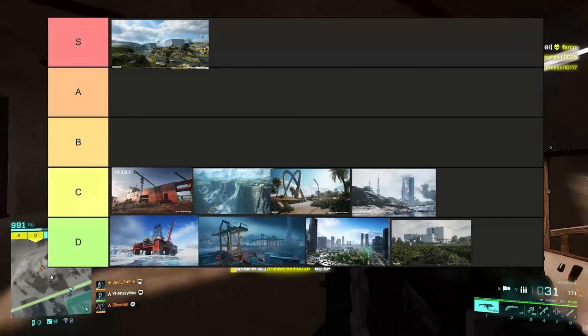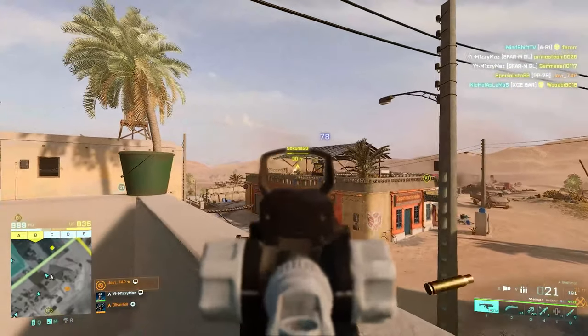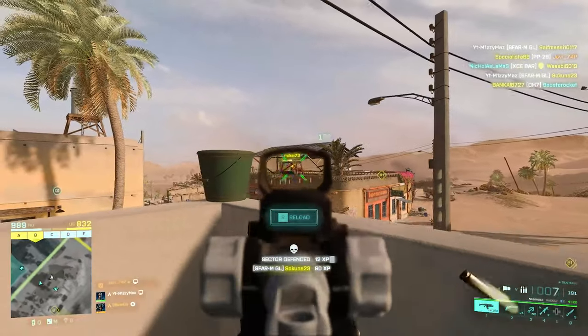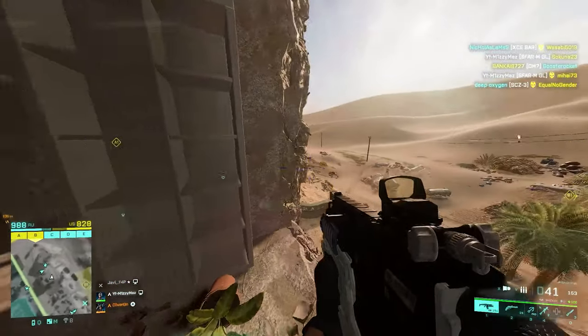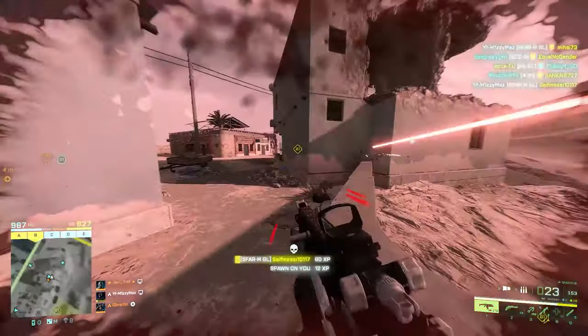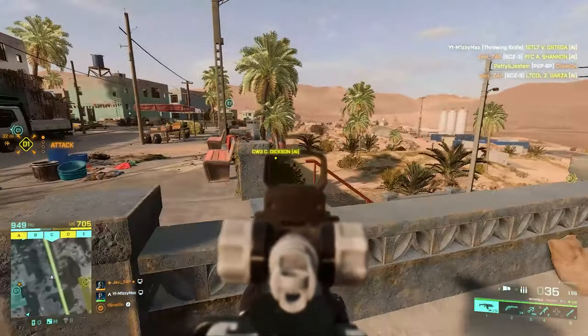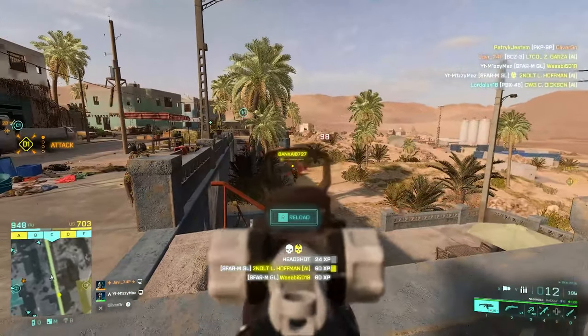Renewal is going to be the fourth map in D tier. It wouldn't be such a bad map if it wasn't for the massive wall in the middle which just makes no sense — it ruins the flow and creates a choke point. On Breakthrough I enjoy this map quite a bit, especially the first and last sectors, but on Conquest it never really does it for me. The middle part of the map where the action takes place is just uninteresting and not fun at all.